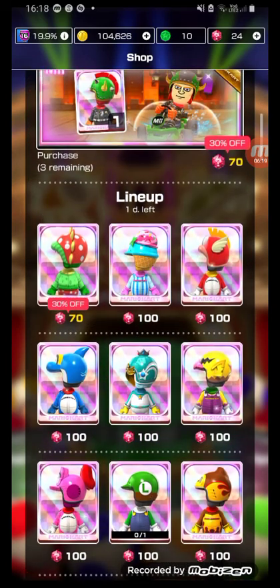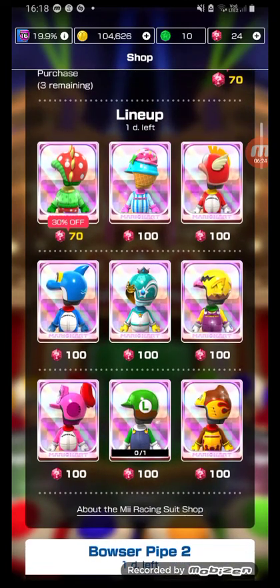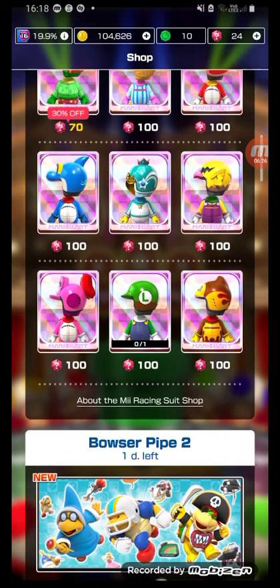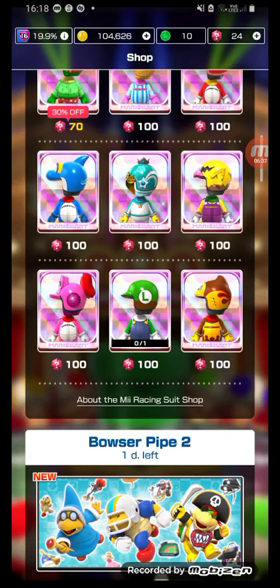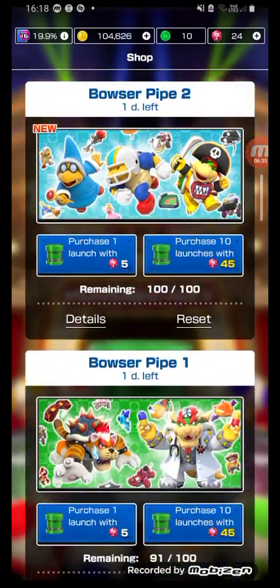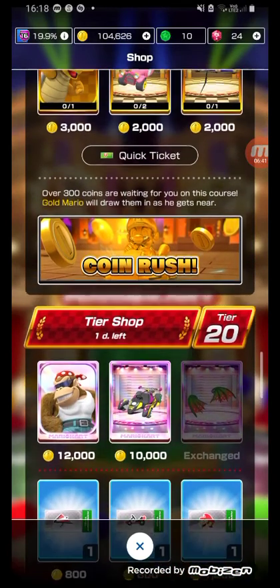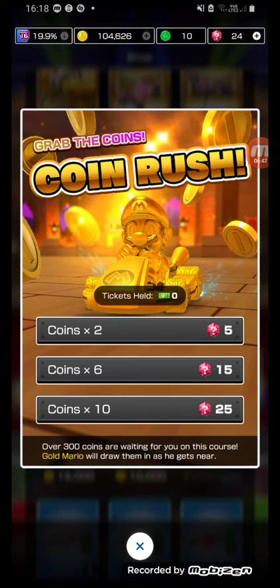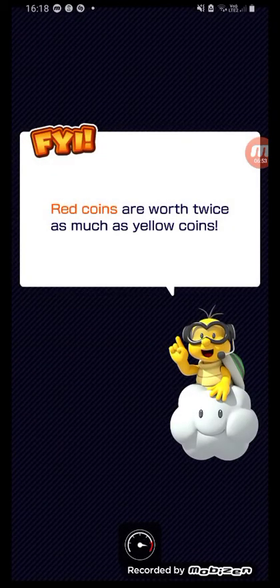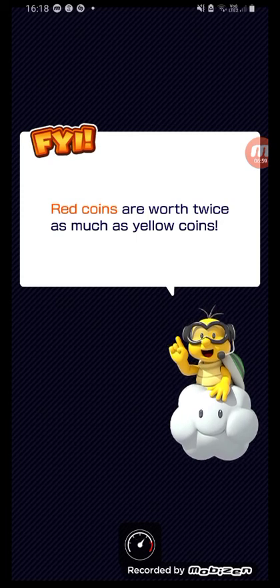That Piranha Plant Mii suit looks good and that Luigi one too. Not buying the bird one because I'm not a bird fan. I'm pretty sure this is a DK one - I don't have enough rubies for this, which is good because I don't want to buy it. Let's see where the coin rush is. We're gonna use gold Mario and play Bowser Castle, as you can see in the background.